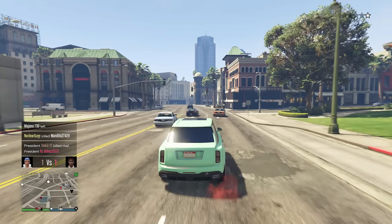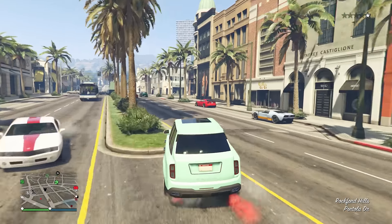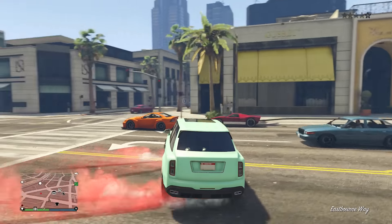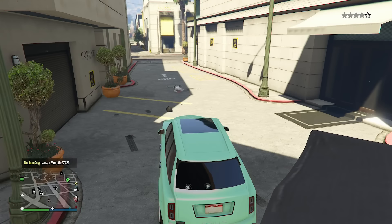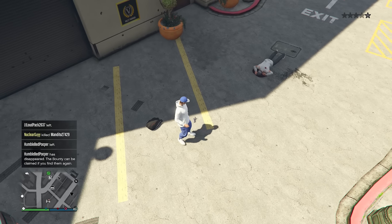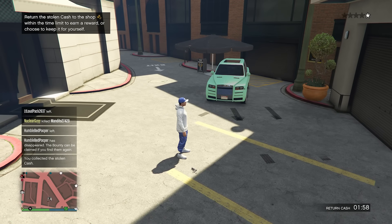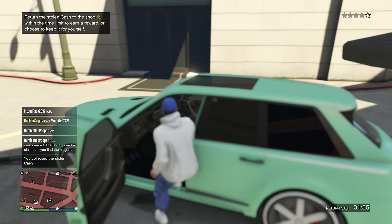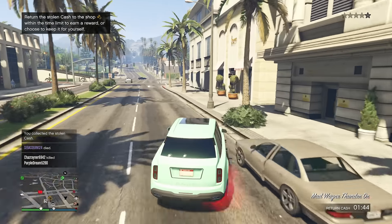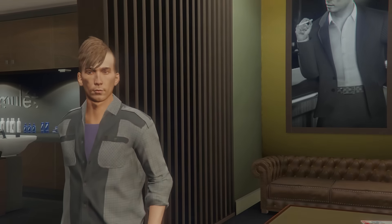It's got Imani Tech upgrades, remote controllability, missile lock-on jammer, and armor plating. Compared to other vehicles these days, it has a decent price tag at about $1.6 million. It also has some bullet resistance so the glass won't break on the first bullet fired at it. So if you're trying to roam the streets of Los Santos safely while looking good, the Jubilee is perfect for that — highly recommended.